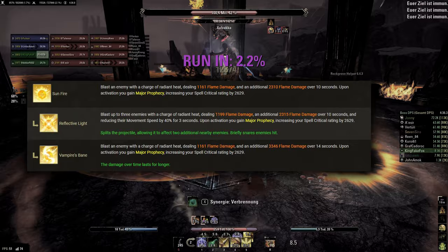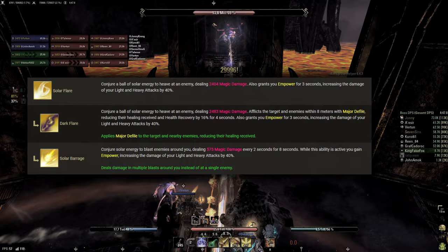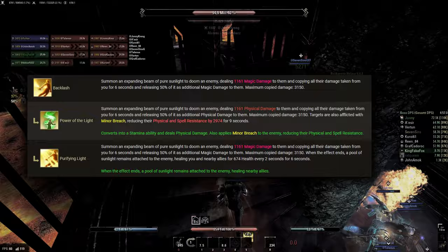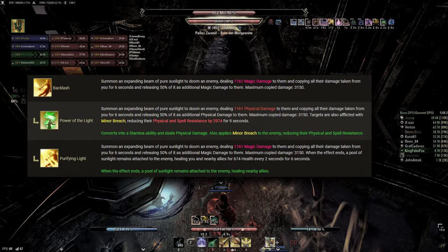Sunfire is interesting for the sets Sensor Dress and Ancratus Behemoth, as it is a long-lasting single target DoT dealing flame damage. Usually Vampire's Bane is the morph used here. Solar Flare, specifically the Solar Barrage morph, can be used in damage focused builds, as it is a very strong DoT if Empower is not provided by a Necromancer. Backlash is probably the most interesting Dawn's Wrath ability for PvE healing. Power of the Light is used if a group has no other source of Minor Breach, otherwise Purifying Light can be used for dealing damage and providing some additional healing.